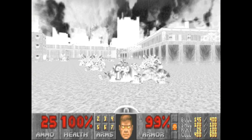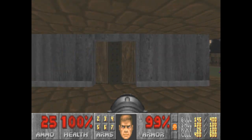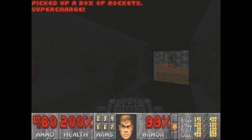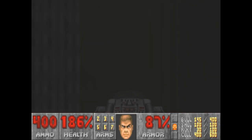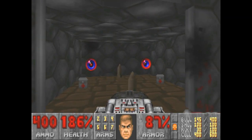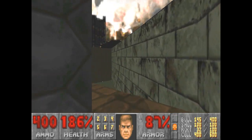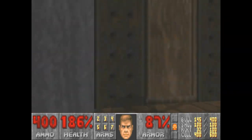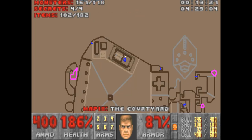That's done. Now let's go for... I could've saved that vulnerability for this next part coming up. Yeah, right here. Let's go for the yellow skull door. We're going to be teleported. 11 monsters left, and there are mostly cacodemons left.